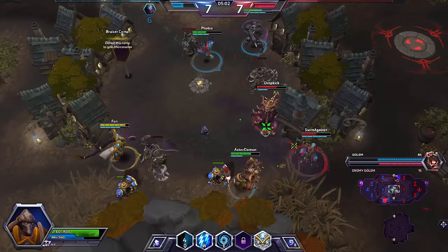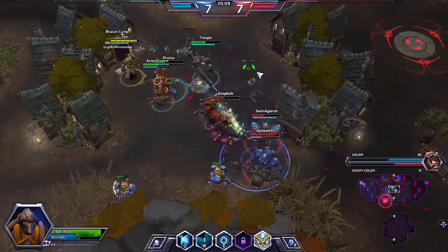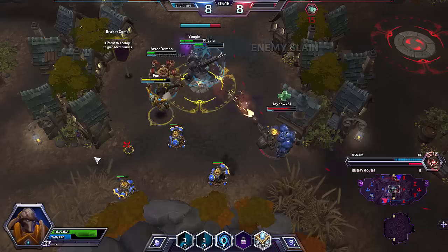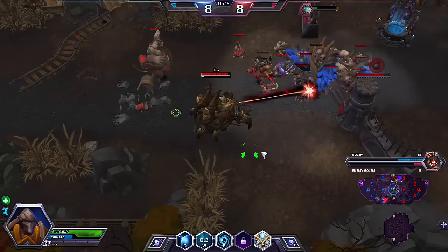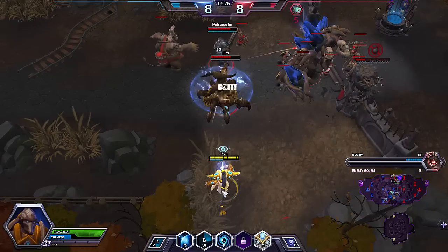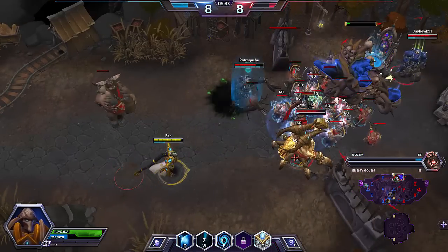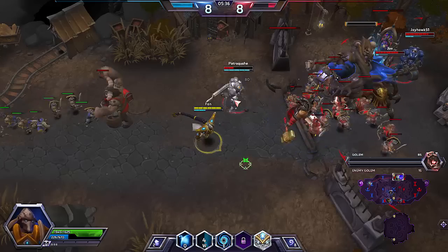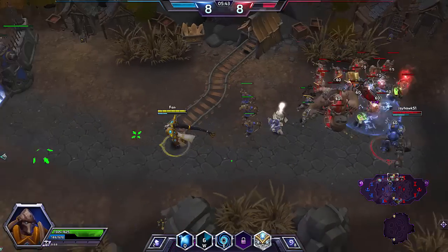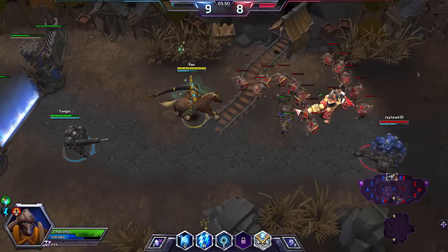I'm not sure why they're contesting the knights so hard here, because our golem is pushing super hard right now and they only have two people stopping it. This is a very decent trade for us. I'm going to check our golem's status — we should rotate to help our golem if anyone has HP, but it looks like no one really does. So I'm going to stay here and poke as hard as I can, help out the golem. It only got a wall, unfortunately, mainly because they have Azmodan and his laser thing does a ridiculous amount of damage to golems. But overall we're still in the lead.